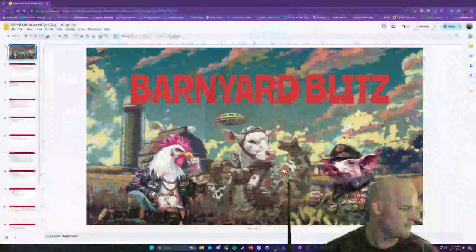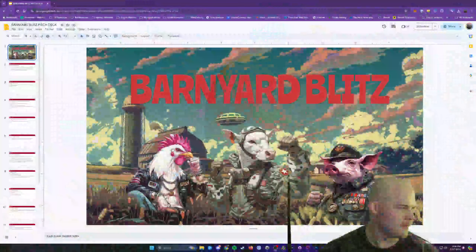Let's get into the pitch. This is my key art for Barnyard Blitz. As you can tell, this is a game with hopped-up barnyard animals, and the aesthetic is sort of a fun farm theme with a bit of extension into whimsical and fantasy elements.